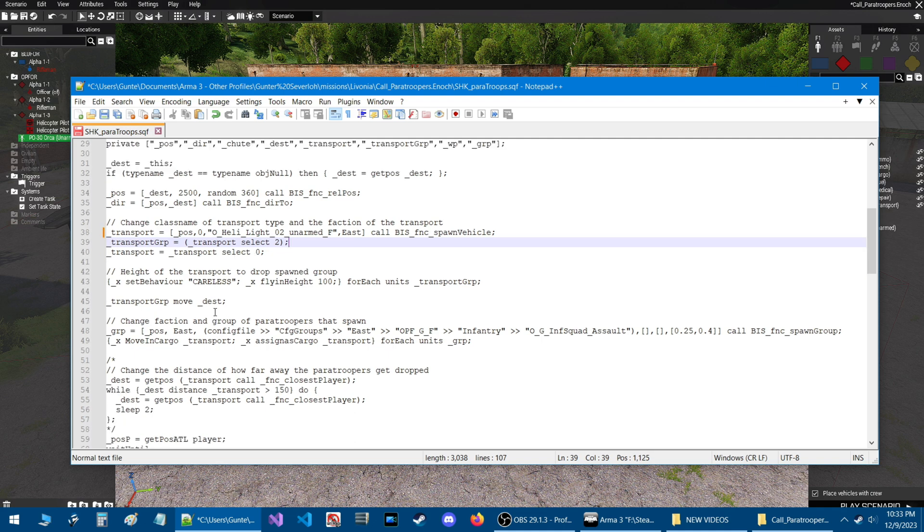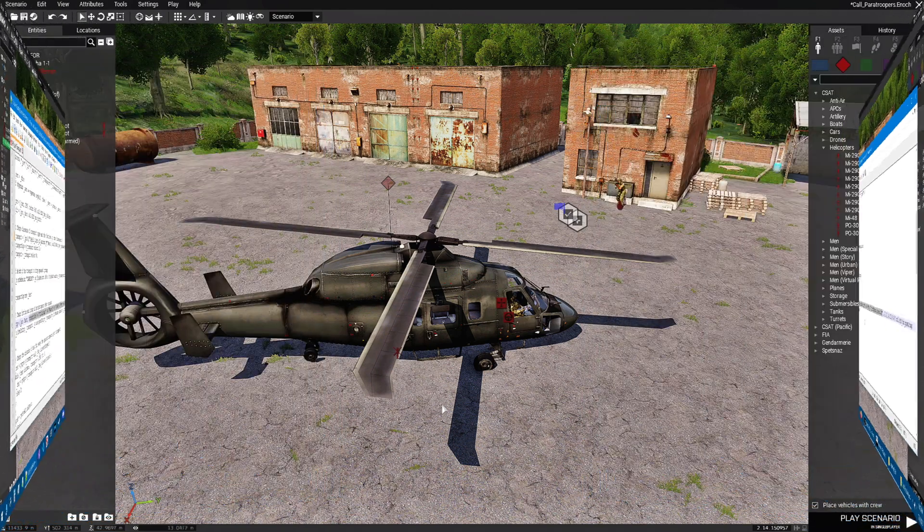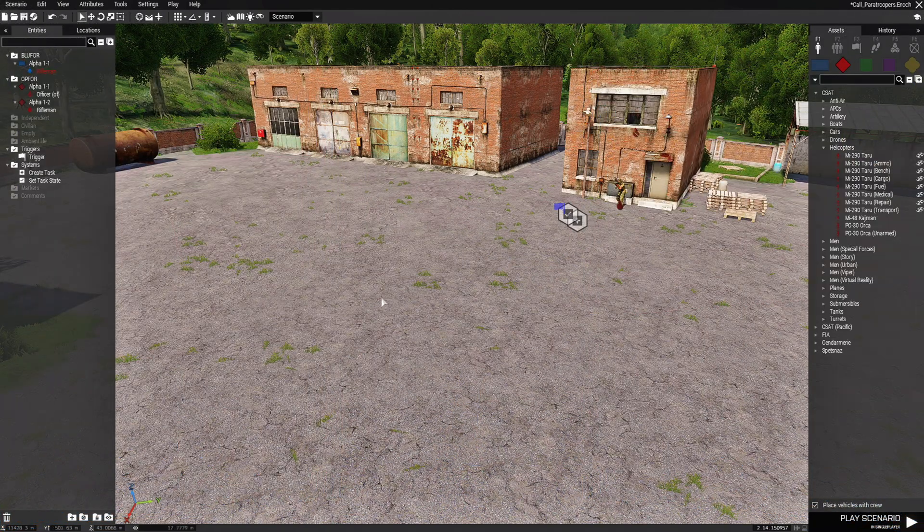Let's go down to line 47 which says 'Change faction and group of paratroopers that spawn.' Line 48 is what we need — we need to go back into the game for this. We can delete that helicopter. Next go to Tools at the top and then down to Config Viewer.